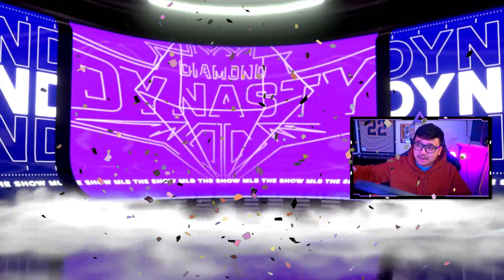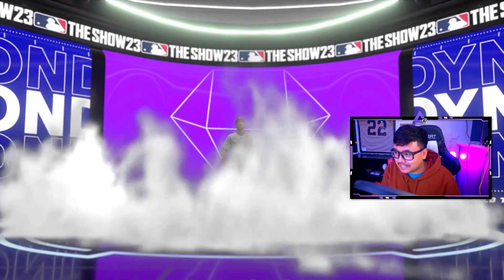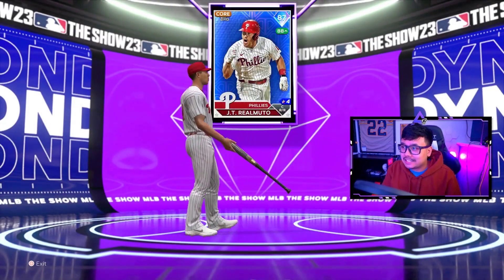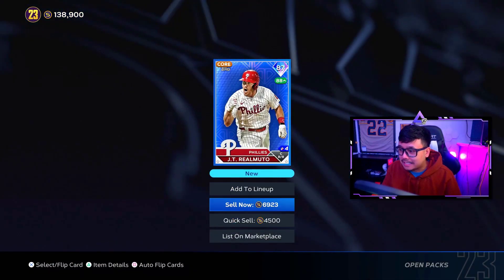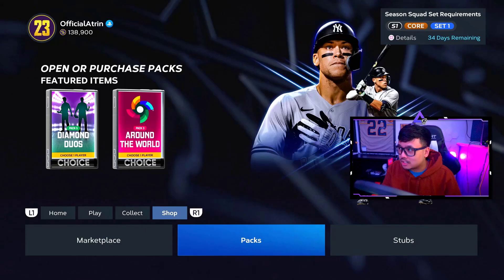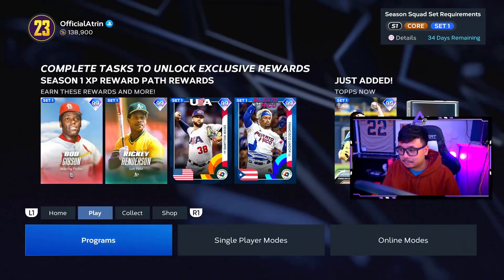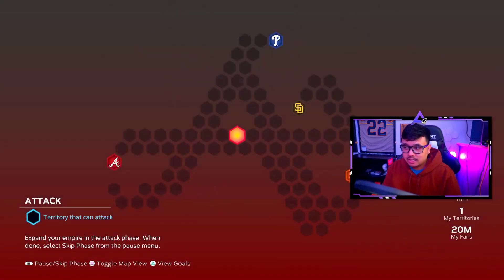WBC Shohei possibly — in a free pack! Nope, it's a purple. We'll take it though, we get a free diamond and it's JT — 87 overall. We'll lock them in: 7,000 stubs, not too much. Live Series cards are kind of down this year, but that's okay.